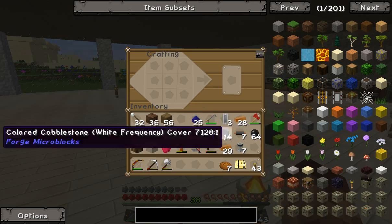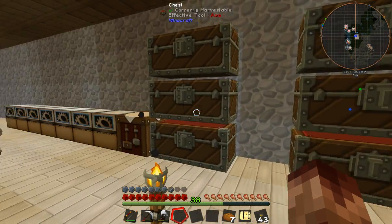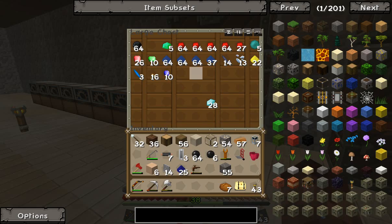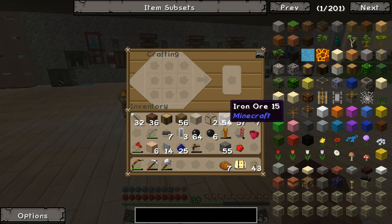We're going to need another - cobblestone or a redstone engine. They're running short on lapis too, so I'm going to have to get something going for lapis.